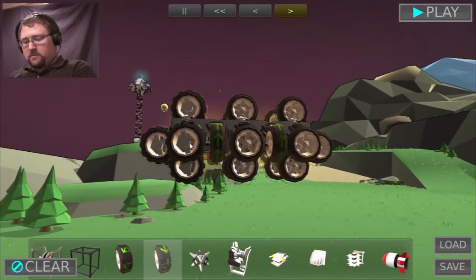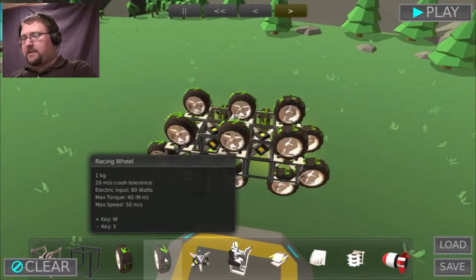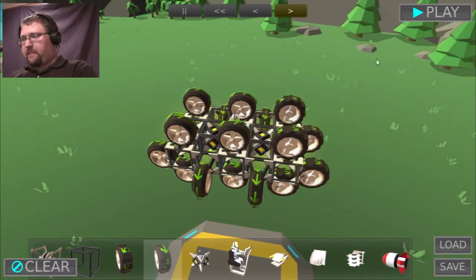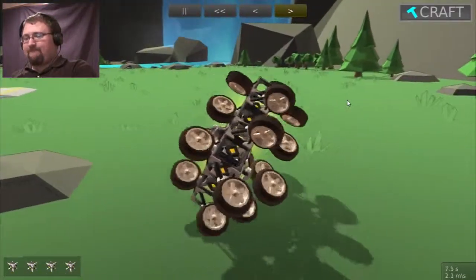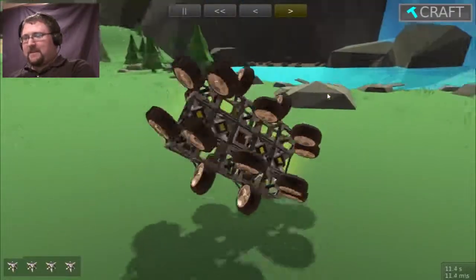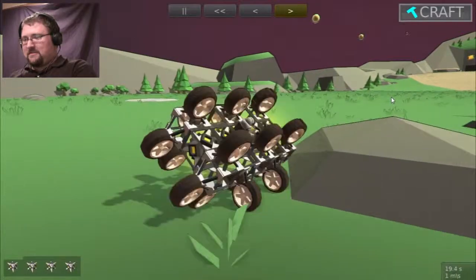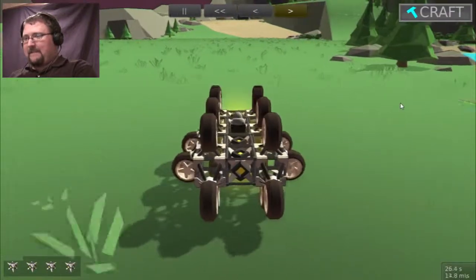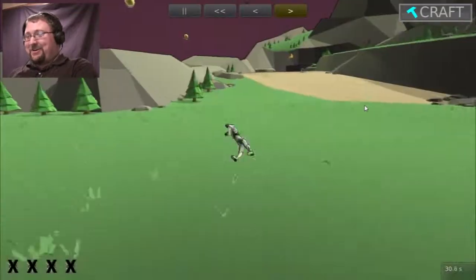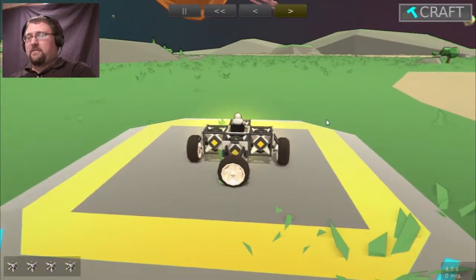Now we have enough wheels. I could actually remove some of these. Blasphemy, I know. I think the game needs an undo button. There we go. How could it possibly go wrong? You may be asking yourself: how does this thing even work? Simple — I call it the Vomitron.